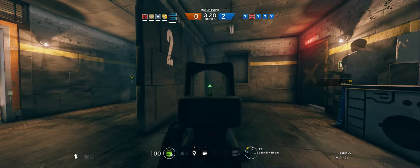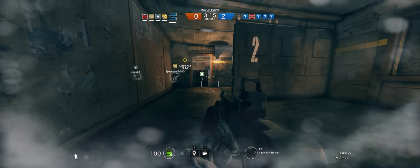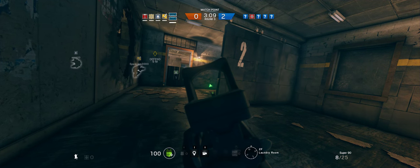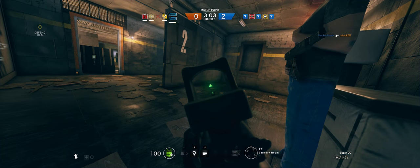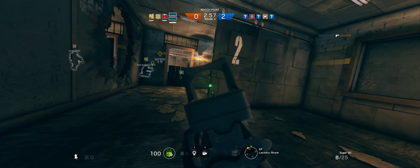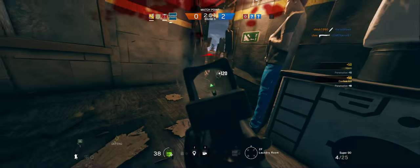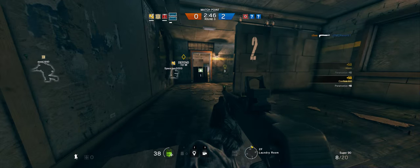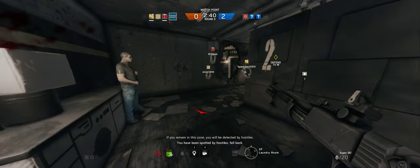Yeah, Ash did anyway — so he's probably not near it. Guy's on me. I saw him, he was trying to rappel up. They're right outside the bomber. Mark the window they're coming in from. If you remain in this zone, you should be protected by hostiles. You have been spotted by hostiles.